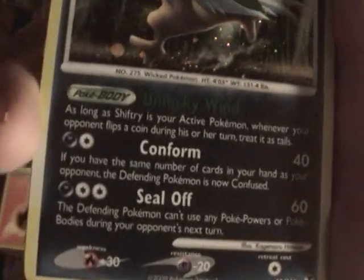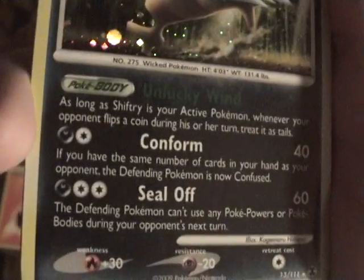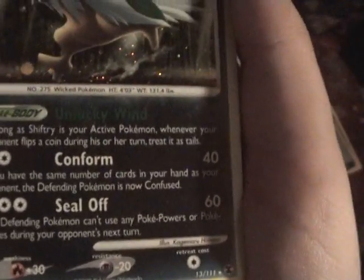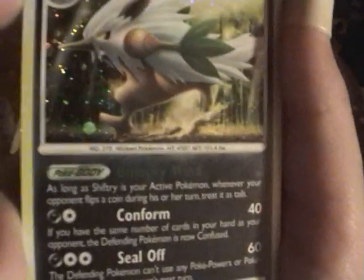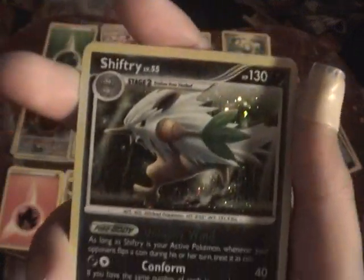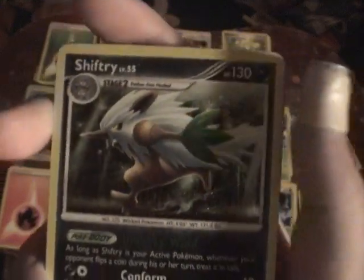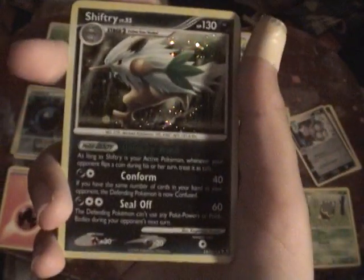His second attack, Confirm: 40 damage, and if you have the same number of cards in your hand as your opponent, the Defending Pokemon is now Confused. So that is another way to confuse them — I put a few Copycats in the deck; you could put Judges in there as well. And Seal Off: the Defending Pokemon can't use any Pokepowers or Pokebodies during your opponent's next turn. That's a very nice move. He's very powerful, a very nice Pokemon.